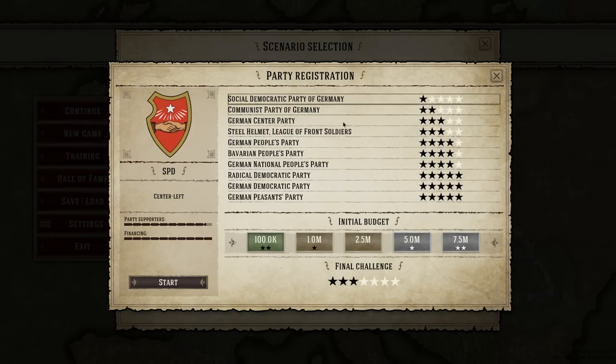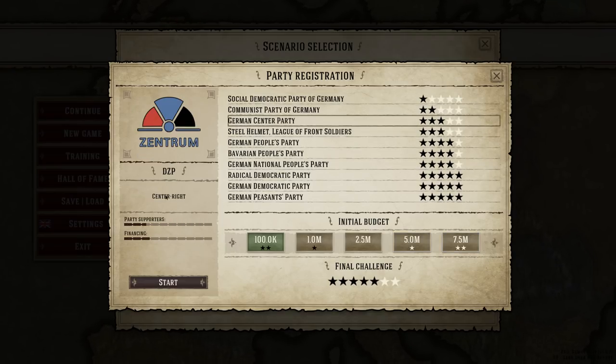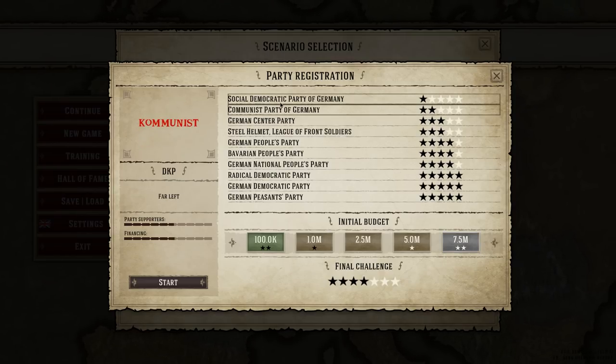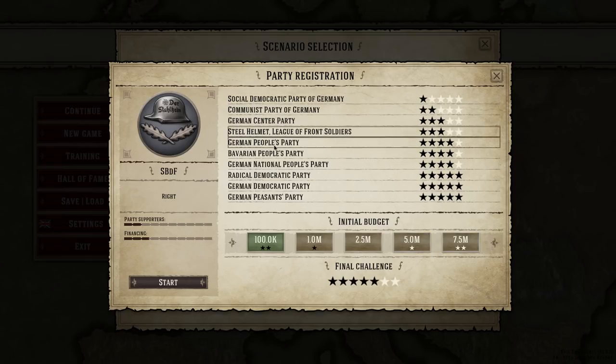The Social Democratic Party of Germany is currently high on the list — they've got the supporters and the money. They're basically an easy win. As you go down the list it gets more difficult. Each party also has a dogma or political point of view. As we go in we'll be choosing new dogmas and new ideas, and we want to make sure we keep our voters without losing too many, but gaining more. We may just go with the Steel Helmets here.